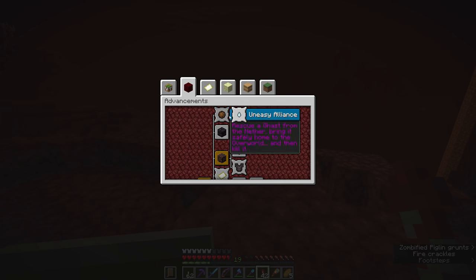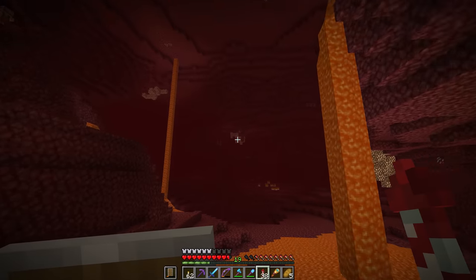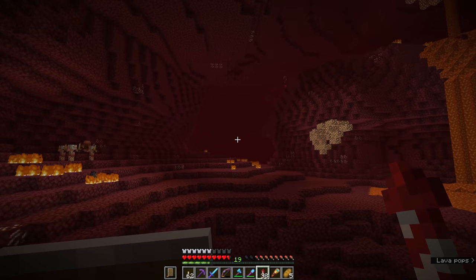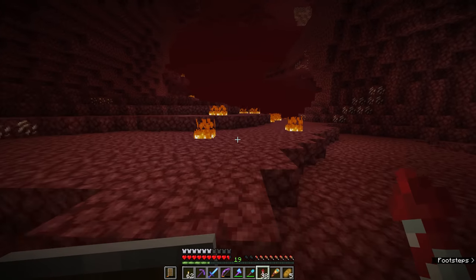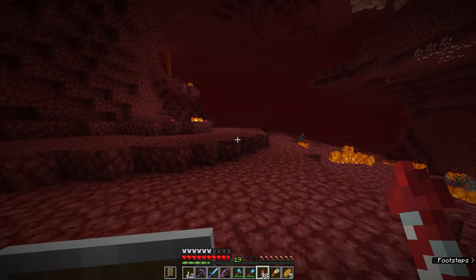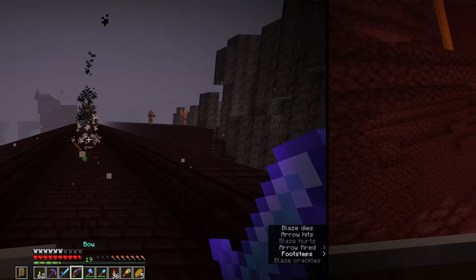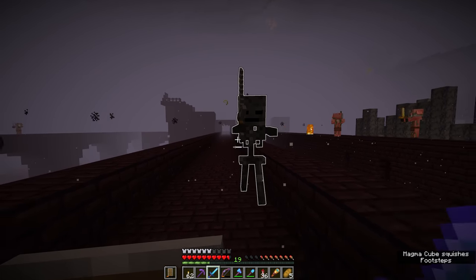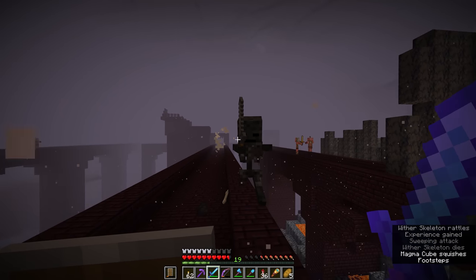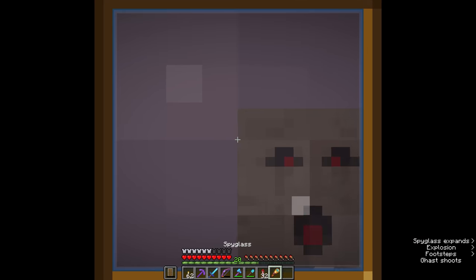This is also contributing to the monsters hunted advancement for killing one of every hostile monster, so I'll take out as many as I can while I'm here. We still need to get return to sender, enter a bastion remnant and loot a chest, and we've not done much with the nether hub yet. I've been flying around for a while and haven't seen a single ghast. I'm hoping we'll encounter a soul sand valley sooner or later for a higher chance of encountering a ghast. Aha — a ghast emerges! And we got the advancement.